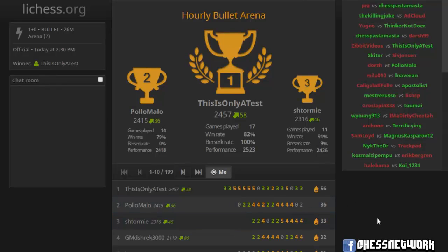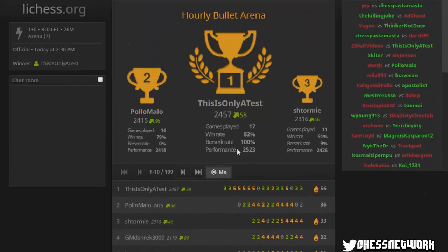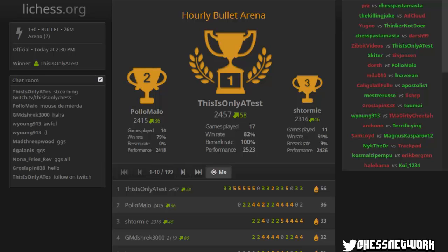Scores of 56, 36, 33 were top three. I had 27, but these games here — there was a sequence of back-to-back draws that really played a role. And then that loss at the end of course. Alright, 199 of you were in that one. Good games.